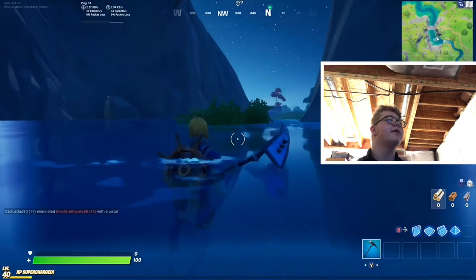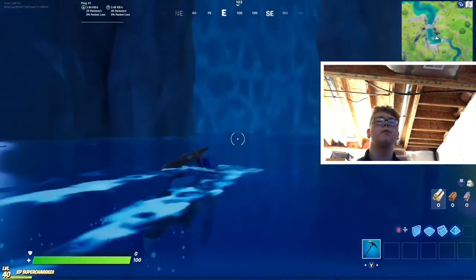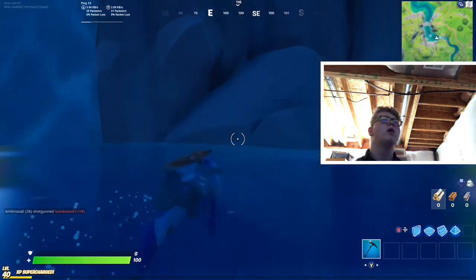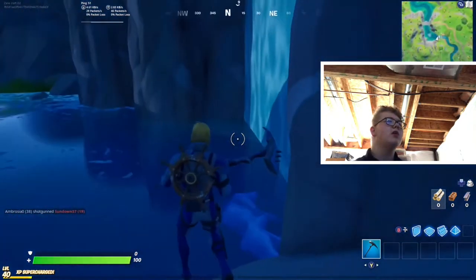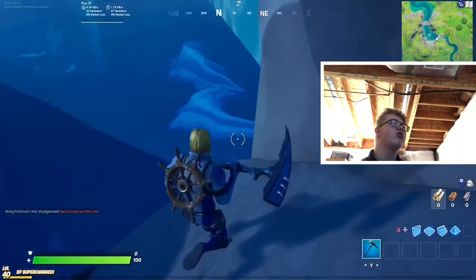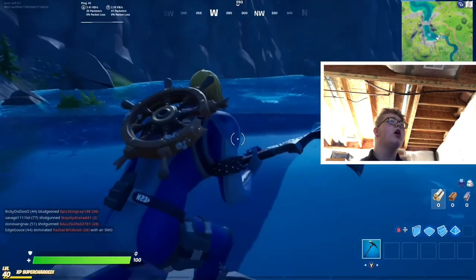Gorgeous Gorge kind of looks like the waterfall from the Aquaman promotional art, so as you can see it's just a stream with a waterfall — it makes sense why this location was chosen.